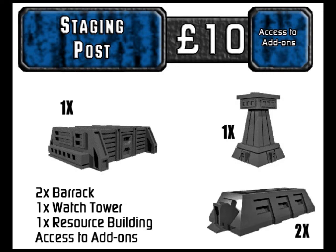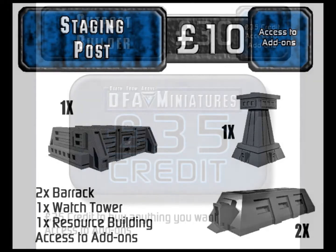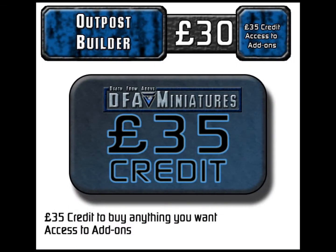The next level up is Outpost Builder, which costs 30 pounds — roughly $40 to $41 American. That gives you about 35 pounds in credit towards any of the add-ons. You don't get specific base items with it, but there are a couple of freebies. It essentially lets you build a base as you like.